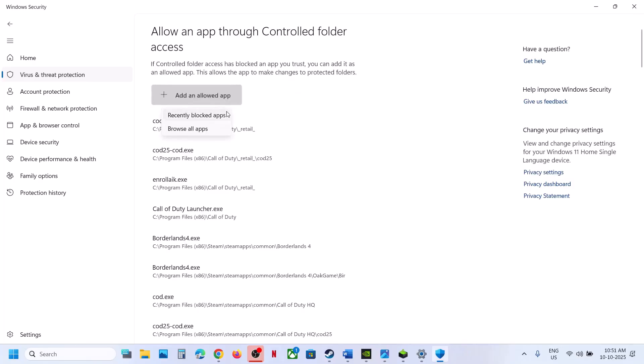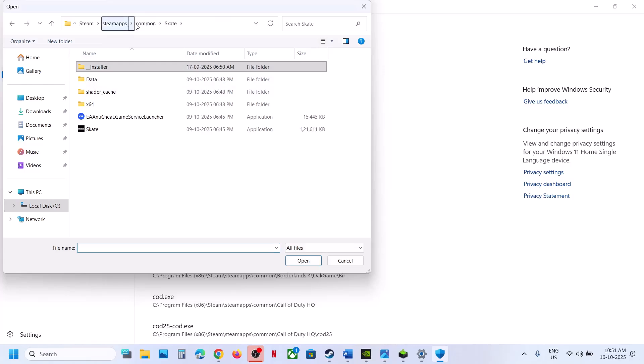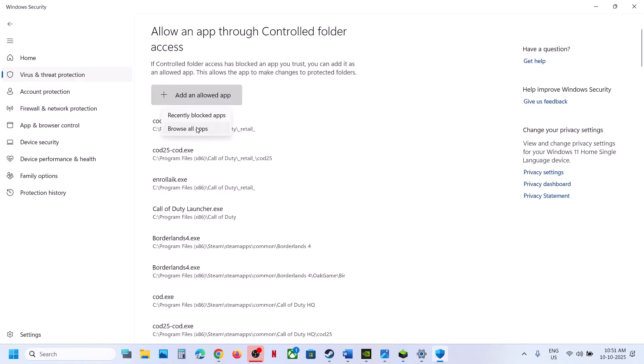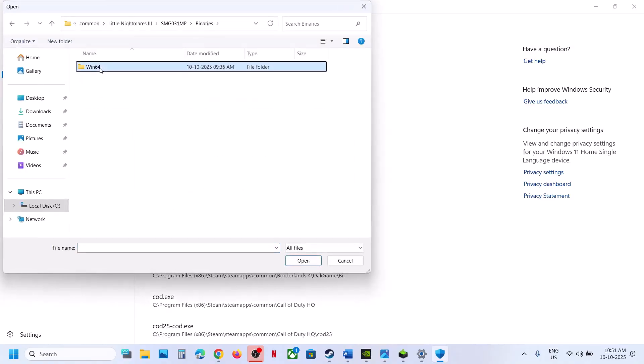Click on Allow an App Through Controlled Folder Access, click Yes to allow. Click on Add an Allowed App, browse apps, go to the game installation folder, open the game folder, select the game exe file, and click Open. Again click Add an Allowed App, browse apps, open the SMG folder, Binaries, Win64, select this exe file, and click Open.